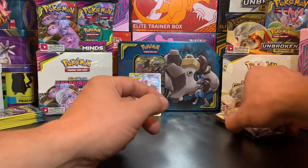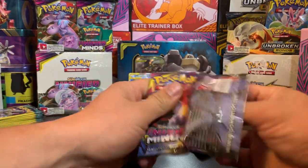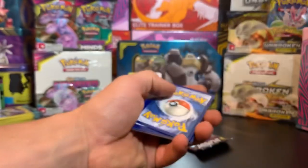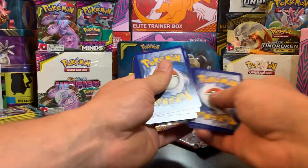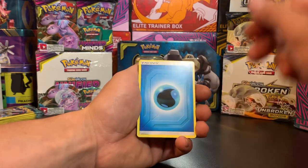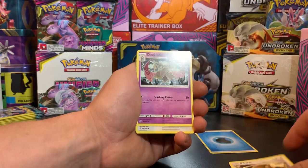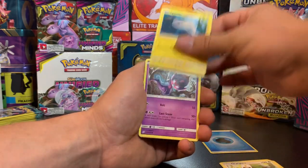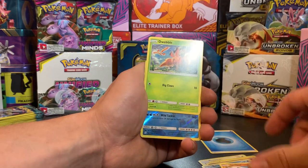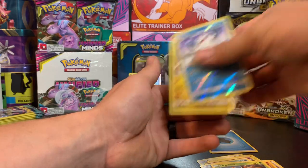Alright, let's go ahead and get into these Unified Mines. One, two, three, and four. Yesterday we pulled two GXs - one from Lost Thunder and one from Unified Mines. We got Bibarel, Dewpider, Oranguru, Tynamo, Poipole, Snorunt, Drilbur, Dewpider, Reverse Holo, Abomasnow, and Latias Non-Holographic.